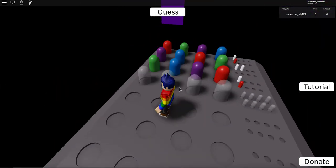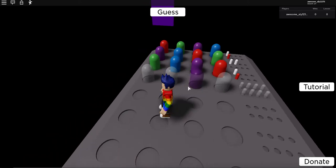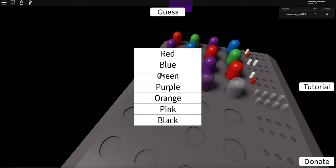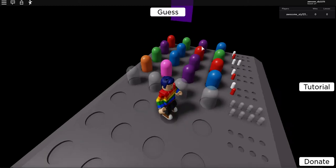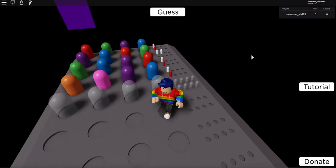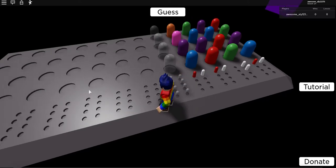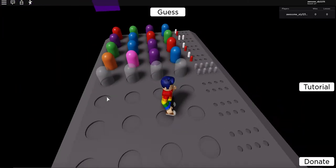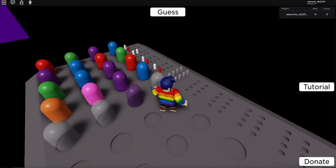I know purple goes here. Let me try different colors — pink, orange, blue — to see where the blue belongs. This is tricky because it can be any of these. I have 12 chances and I've already used four, which is kind of bad. We already know purple is over here.